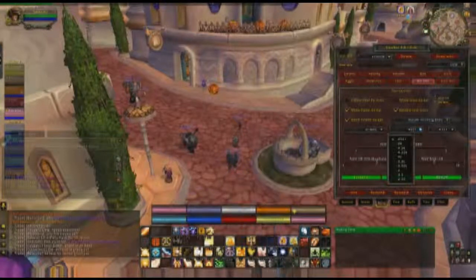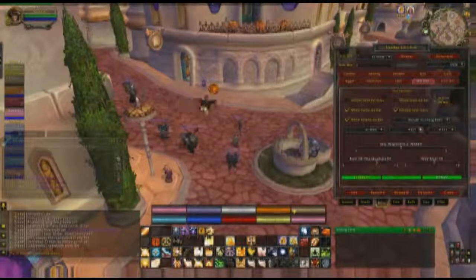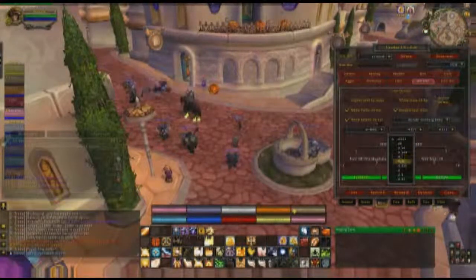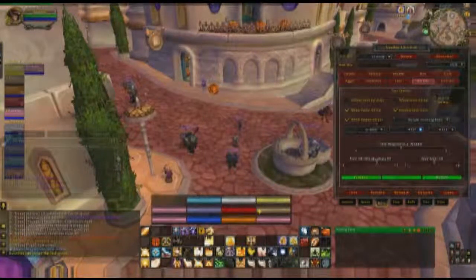You can change the format of the health display. I usually use straight numbers, but you can also do abbreviated formats like 4k, 4.3k, or 4.32k. I don't really know the difference between all of those. I just use straight health.